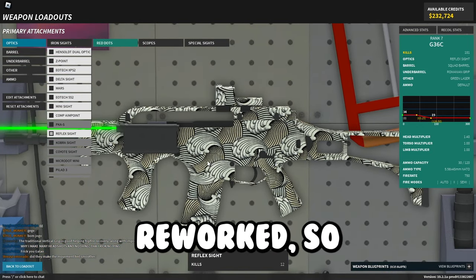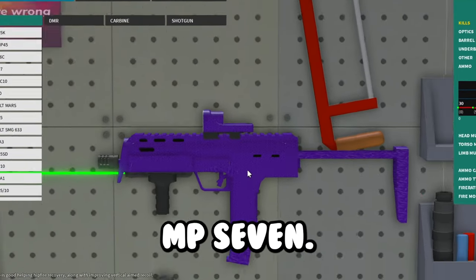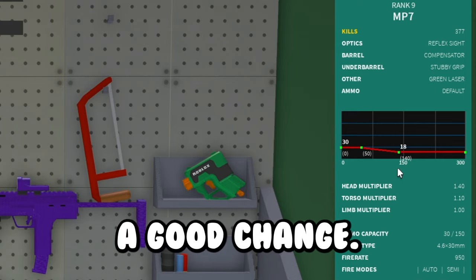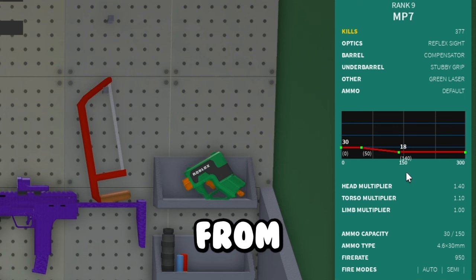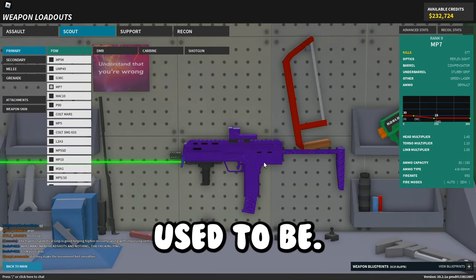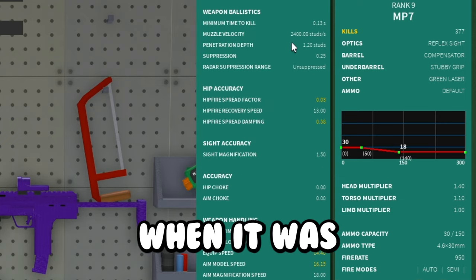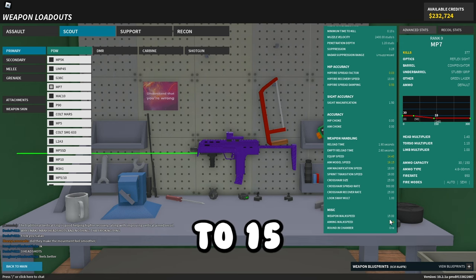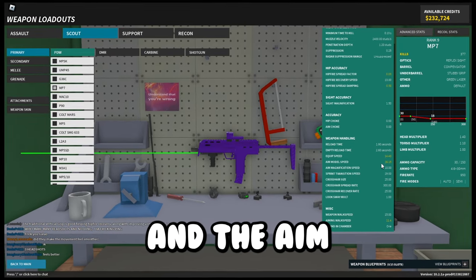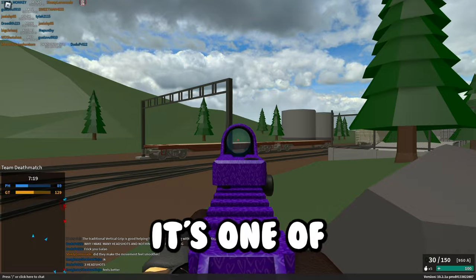The G36C got its stats reworked — it's basically like the G36K now but slightly different. The MP7 is another huge one: it got its long range damage increased to 18 from 17. Damage ranges increased from 40–90 studs to 50–140 studs, so it's a lot better at range now. It also got its torso multiplier increased to 1.1, velocity increased to 2,400 from 2,000, walk speed increased to 15, and aim speed increased to 21 — it has a super fast aiming speed, one of the fastest in the game now.